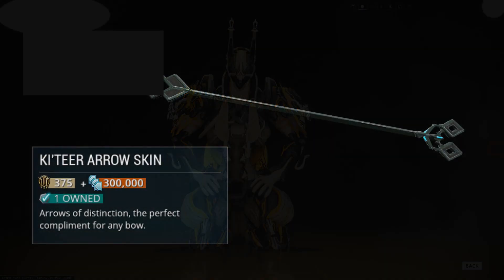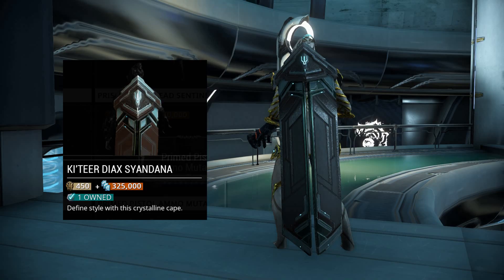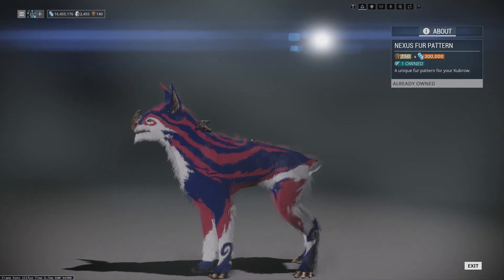Our cosmetic items for this fortnight include the Ketir Arrow, the Ketir Kubrow Armor, the Ketir Dioxine Diner, the Ketir Sentinel Wings, the Ketir Glyph, and the Nexus Fur Pattern.